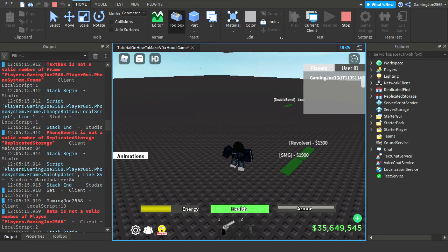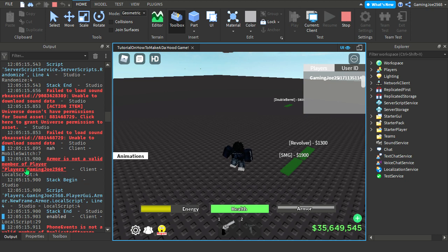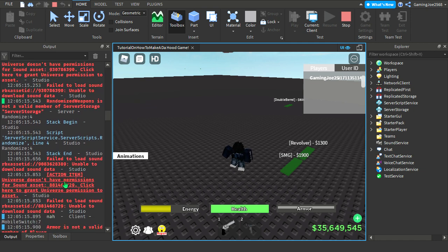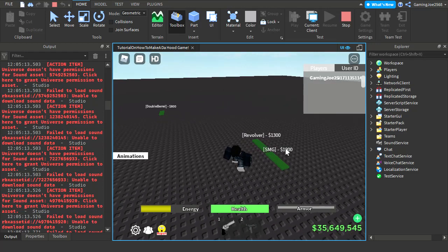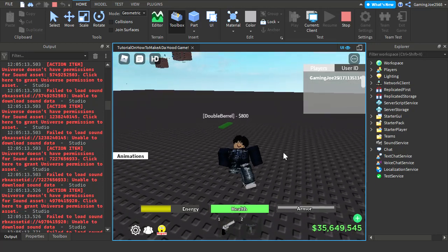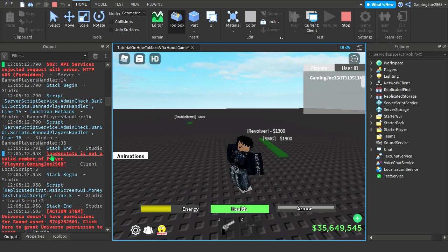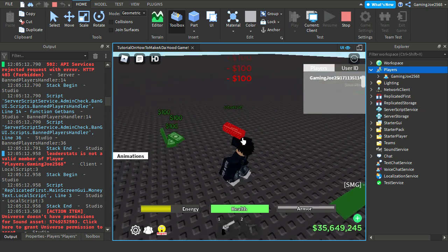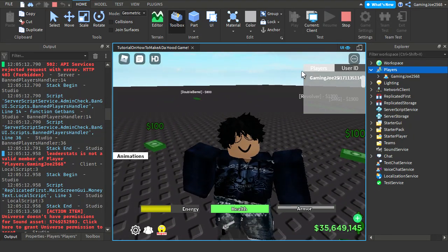This error is for the skin system. I can fix that easily but I'm not leaking the armor system yet — I'll leak it when we hit 50 subs. I'm leaking the ATM system at 50 subs and the carry system at 100 subs, so stay tuned. The money gun works fine. That's basically how you make your own hood game.